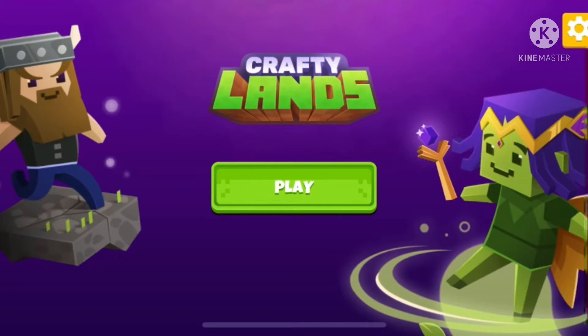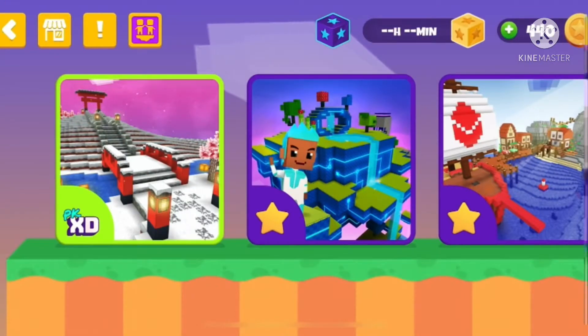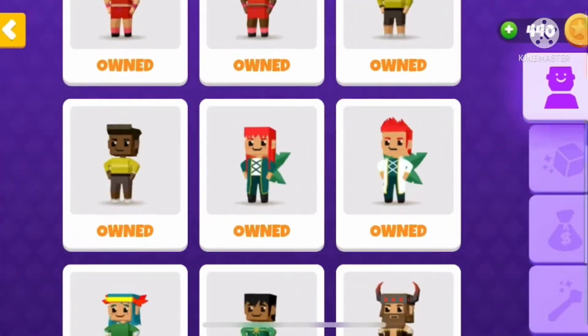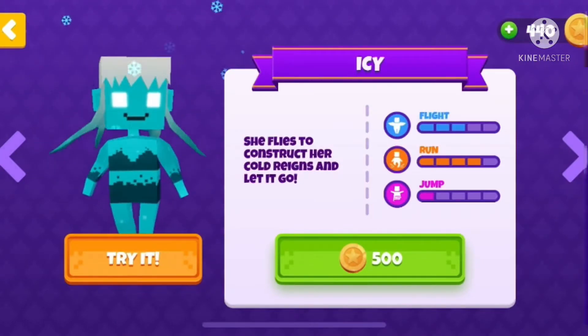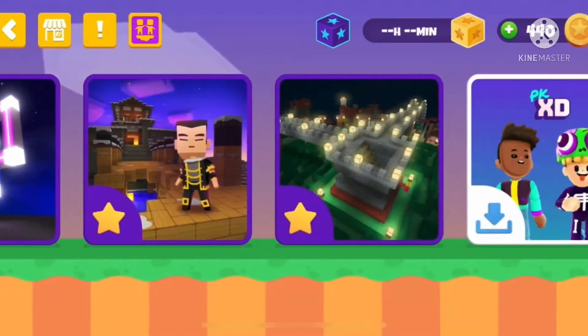Hello guys, today we're going to be playing Craftylands and I'm going to be doing a rainbow village tour. So let's just find my land - it's just a plain grass one. I'm going to save up my coins to get this icy girl. I'm going to get her later; I'll show you in a part 2 when I do, a little short video. So I'll show you my land.